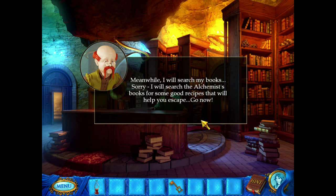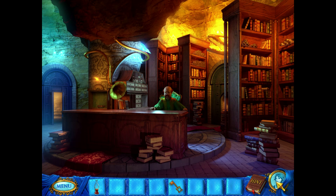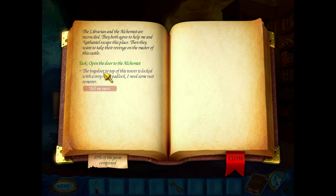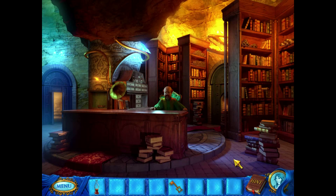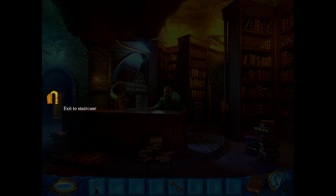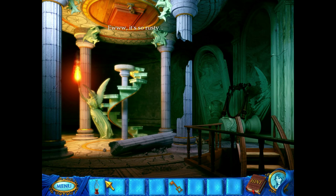Meanwhile, I'll search my books — I'll have to search for good recipes that will help you escape. So what are we going to do? The trap door! I can't see, Mary. To get to higher levels, I need a ladder. To open the trap door, I need a key. You have a key. It says I need to climb all the way up here. This is a rusty lock.